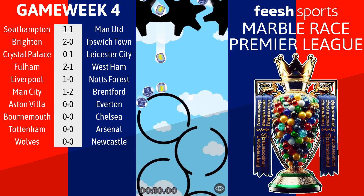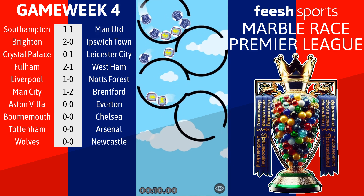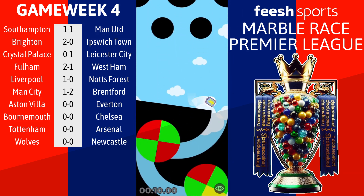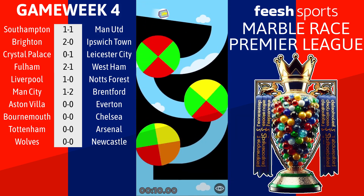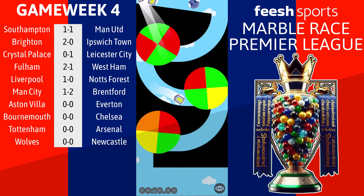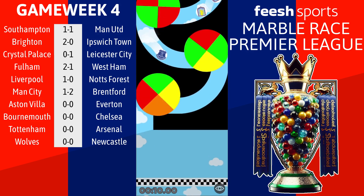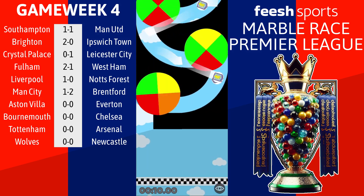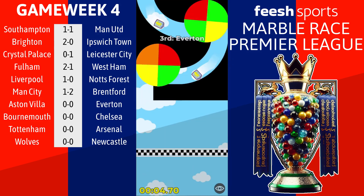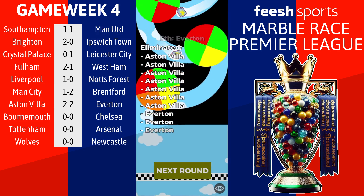Everton have started pretty well again, but Villa - one of the only three teams to have won all their first three games along with Newcastle and Chelsea - are going again. Villa have only conceded one goal so far and have been very prolific on this downhill section. Three Villa marbles are coming through. Everton are fighting back though, and this is getting unpredictable. It's 2-1, then it's 2-2. It's going to finish 2-2. Drop points for Villa - this one finishes Aston Villa 2, Everton 2.